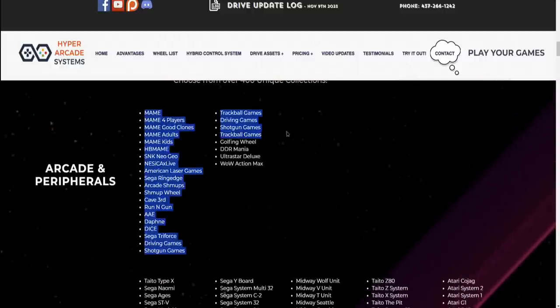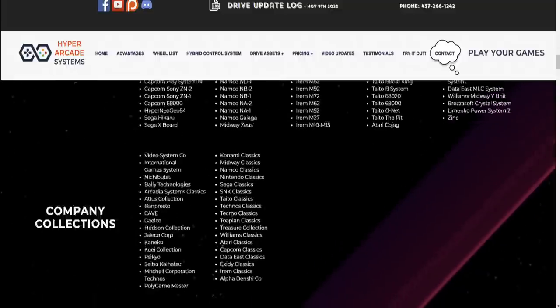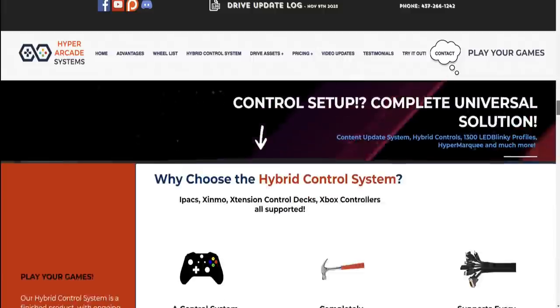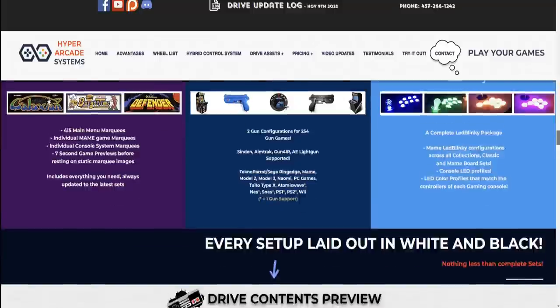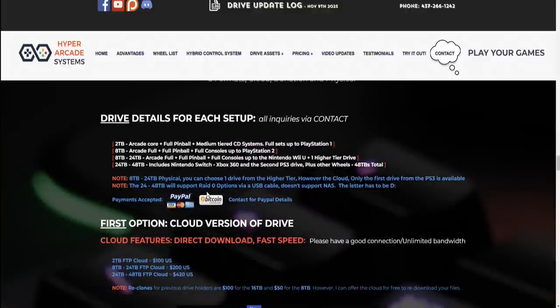Full ROM sets — no missing games here. Most English games are included, plus Easter eggs like magazines and manuals. Controls are a big feature: LED Blinky support, arcade stick support, and light gun support. It comes pre-installed with all the light gun software, so whether you have a Sinden light gun or an AimTrak and want to play Time Crisis on PS2 or Technoparrot arcade games, you're covered. HyperMarquee support is included too.